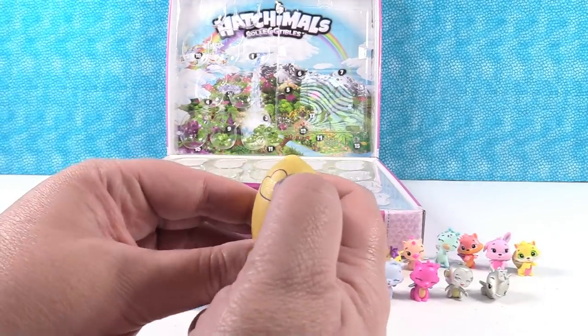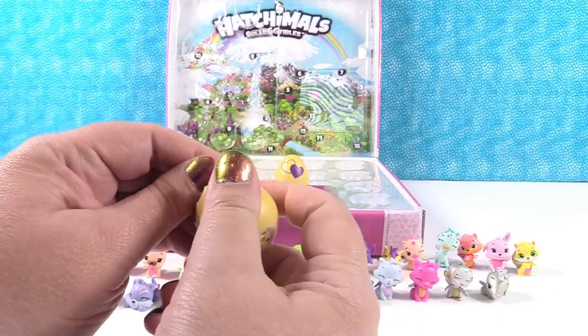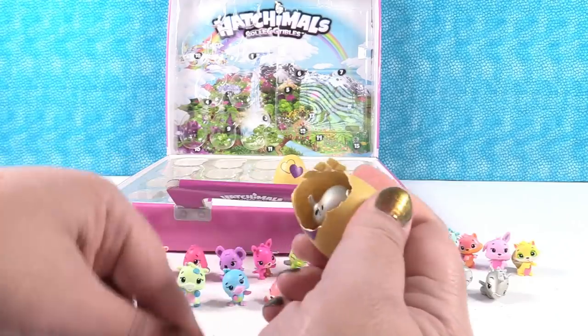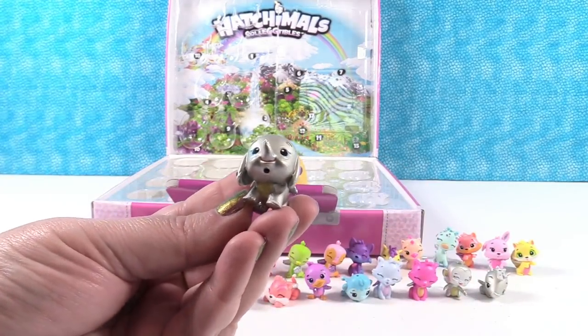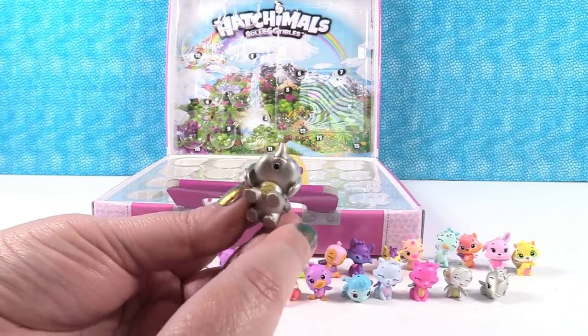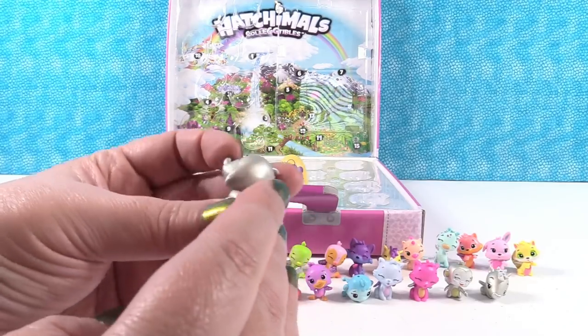Two eggs left! We need to give another shoutout — let's give a shoutout to Nerdguy Nathan. I like that username — that is pretty awesome. I thought it was going to be Nerdguy Nation, but Nerdguy Nathan is awesome. This is Elifly! We didn't get any Eliflies before. Elifly has a little yellow tummy. Super cute — awesome.